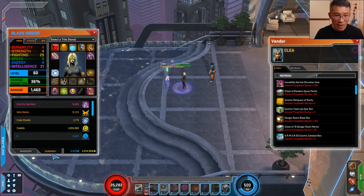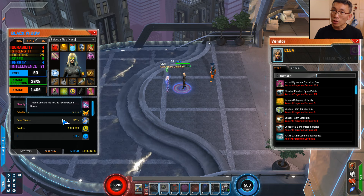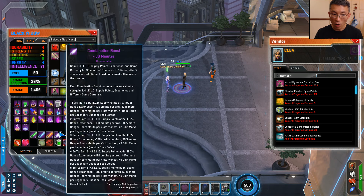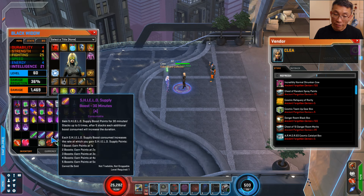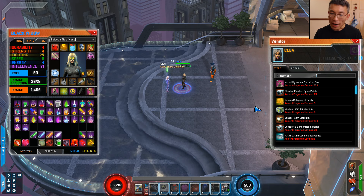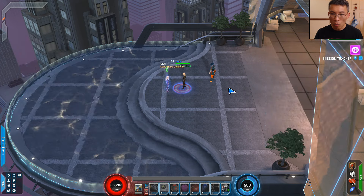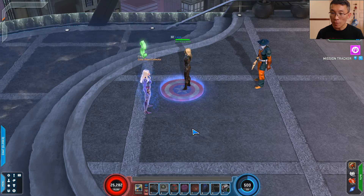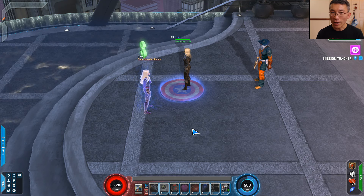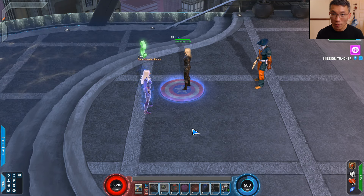So each day you can spend 100 cube shards to get 10 cards that contain these boosters. As I said before, I strongly recommend only using boosts when you've stacked up to five. When I get a fortune card at this point, I'd probably wait until the next day, stack up to five, and then use them — because there's no point hoarding them anyway. I hope you enjoyed this video and got some idea of the new pay-for-convenience, pay-to-win, or pay-to-play approach in this game. As always, check out the links in the description for more guides. Thank you and goodbye.